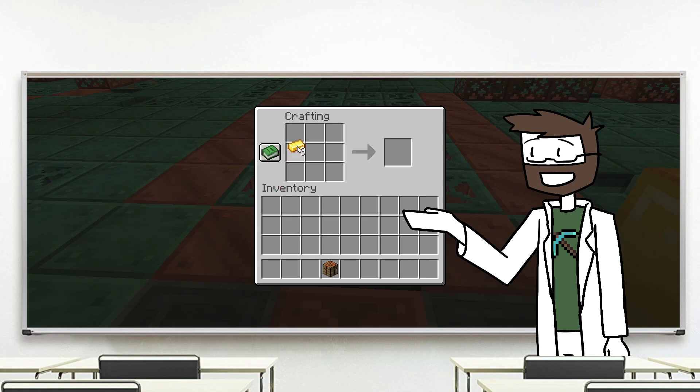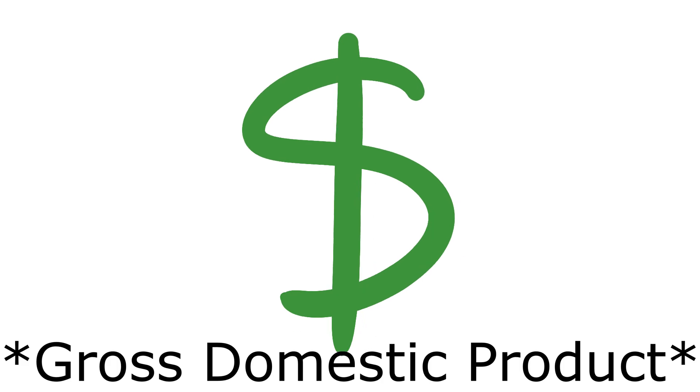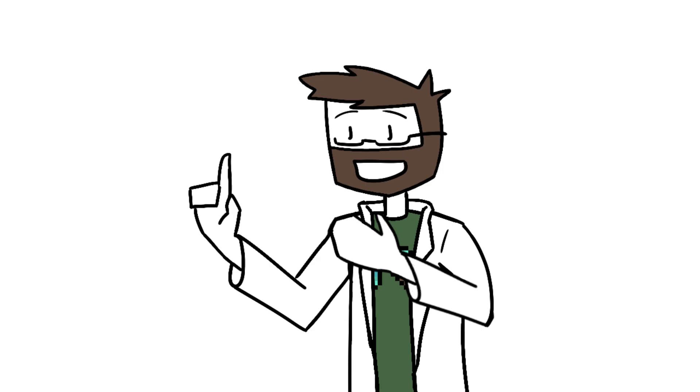Each gold block can be broken down into nine ingots, weighing a little more than a small car. Although a shulker box full of gold would be massive, and quite lucrative at $2.5 trillion, which would put you on par with the GDP of Canada, Italy, or Brazil, we can stretch this value and weight even further.